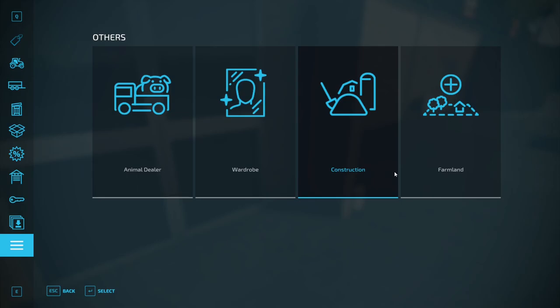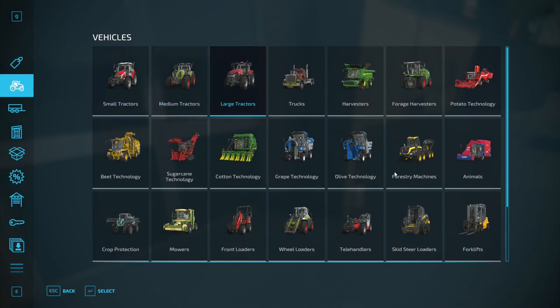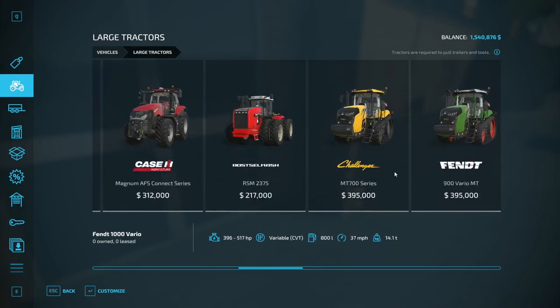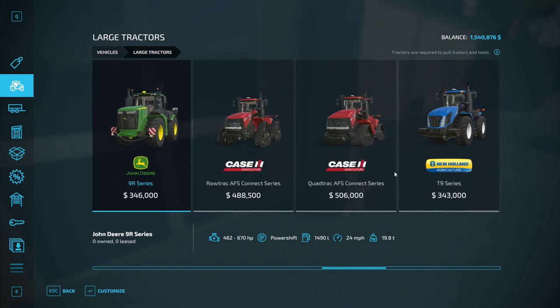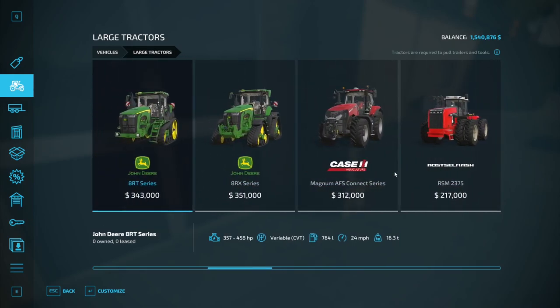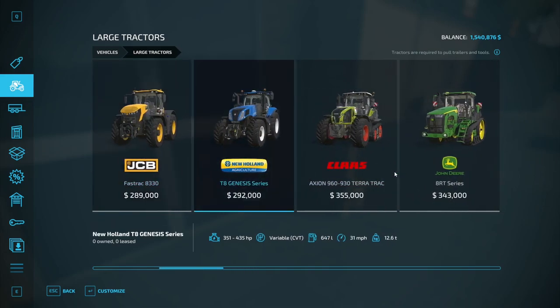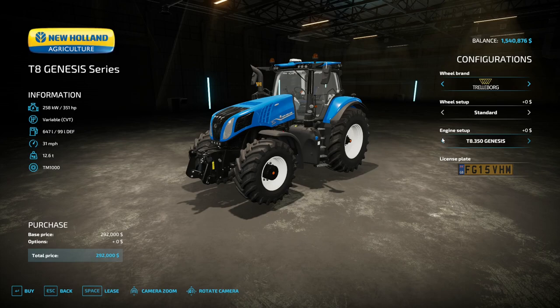We've got a couple of rules about that. Large tractors — we're going to go New Holland. We're not going to do any of the articulated ones; Fury doesn't like those. Actually we were going to go Case but I downloaded New Holland, so let's go the T8 Genesis — sweet! If you guys remember, this is the one I was using on Hastings.